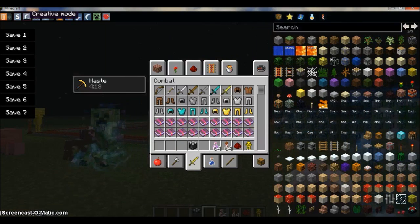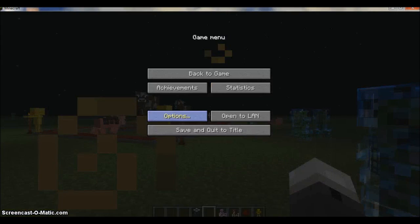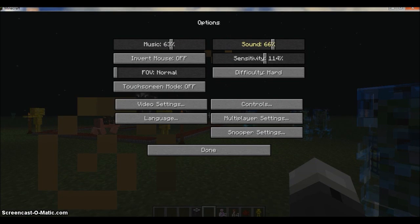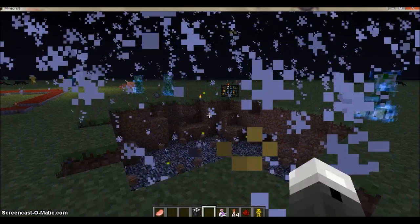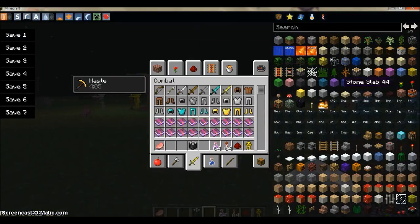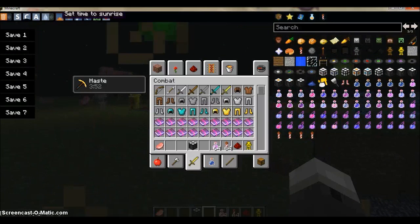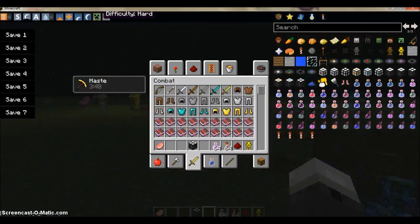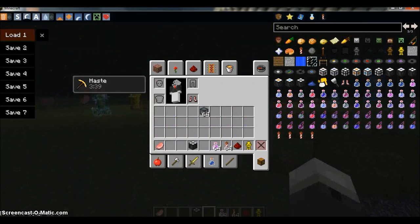I can put myself in survival mode, creative, adventure, and turn rain or snow off. We've got some charged creepers here. You get all this stuff here, and it adds in anything if you have mods. You also can set day, noon, sunset, midday, and fill your health. And you can save stuff — let's say I save that, clear my inventory, and hit load — I get it all back.